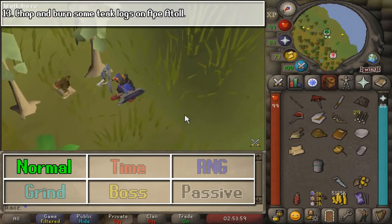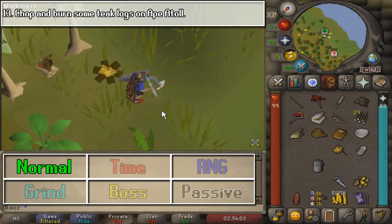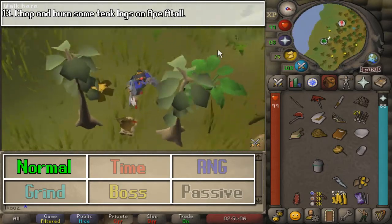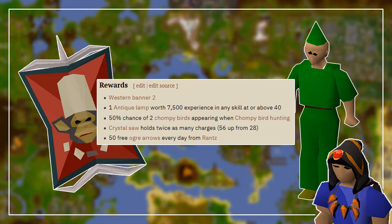In my personal opinion, the Western Diary is one of the most painful ones because it involves way more areas than the previous ones. But once you have this, that is the end of the Medium Diary. Once done, go to the NPC named Elder Gnome Child just outside of the Grand Tree. You will obtain the Western Banner 2, a lamp worth 7,500 experience, and all of the other benefits shown on screen.